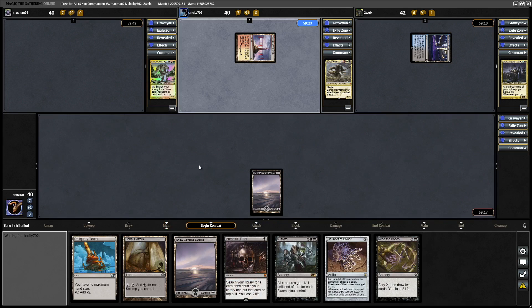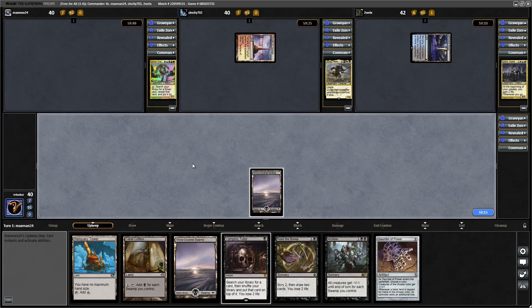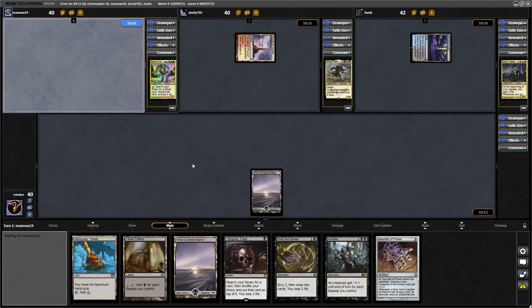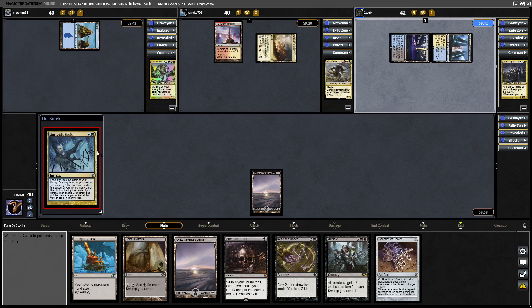We'll just hold up Vampiric Tutor. I don't think we'll be using Vampiric Tutor, but if any of our opponents go crazy then we'll want to have that option available. Limdul's Vault being cast during Oloro's main phase.